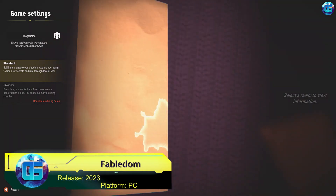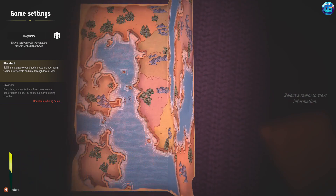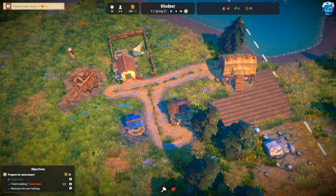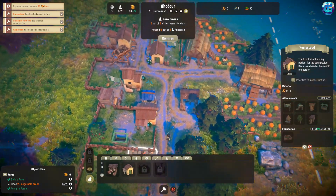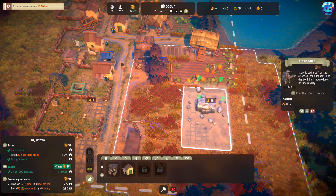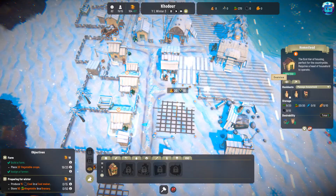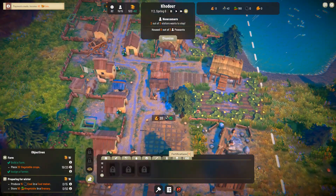Fabledom is an adorable city building simulator with a fairy tale atmosphere. While content is currently limited to around three hours, developers release updates every week. In Fabledom, you'll build and develop your village in a magical world, strengthen the economy, trade rare resources, interact with other kingdoms including political marriages, create your army, and choose a hero to protect the village and conquer neighboring lands.